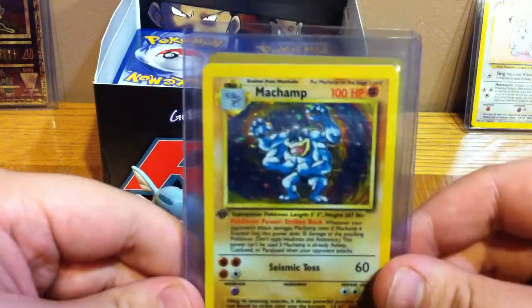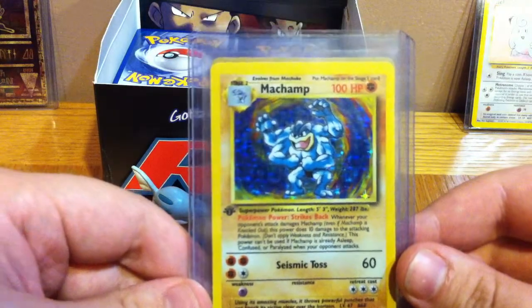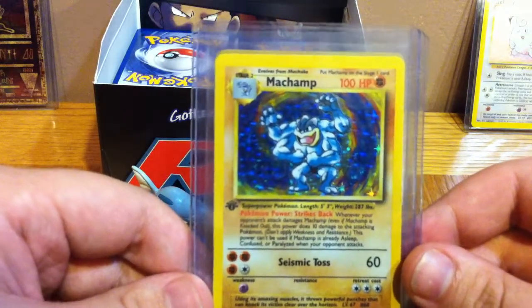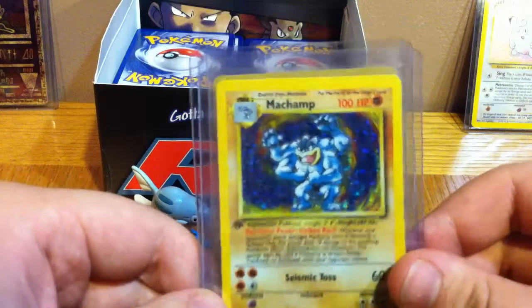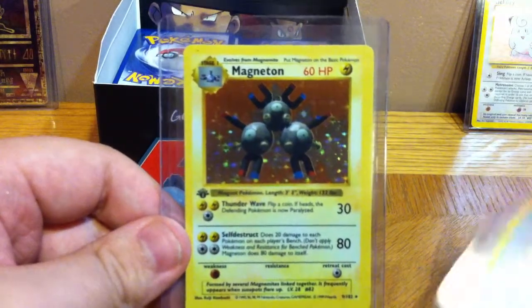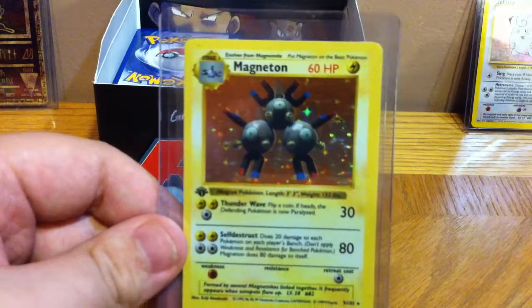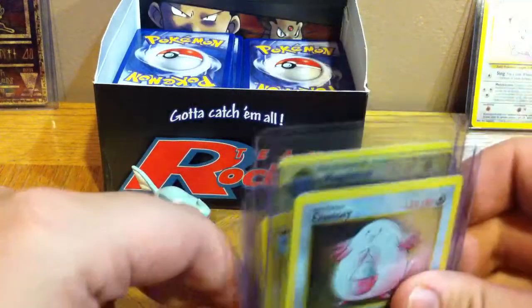The first edition Machamp — I'd like to get another copy in better condition before I get it graded; it's not the best. And a first edition base set Magneton. I still have to get the Charizard, Blastoise, Venusaur — all that. It'll be a while before I get the money for those.